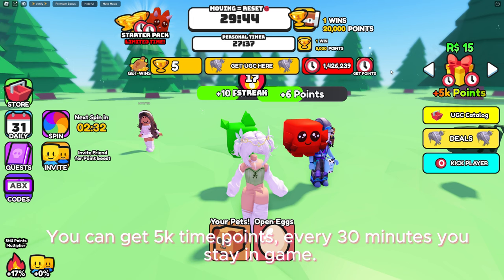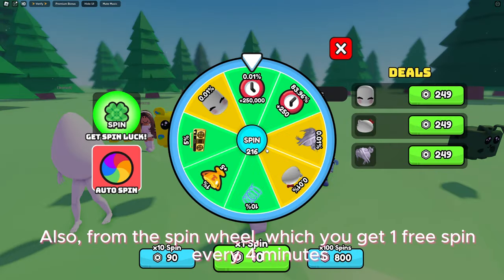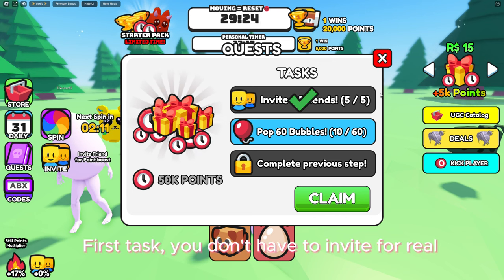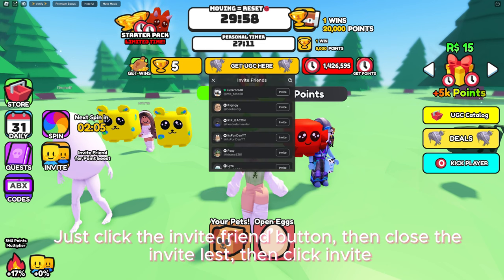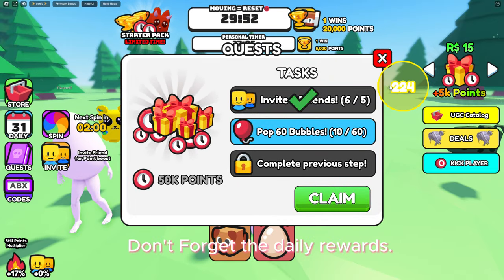You can get five thousand time points every 30 minutes you stay in game, also from the spin wheel which gives you one free spin every four minutes, and by completing quests you get 50,000 points. For the first task, you don't have to invite for real — just click the invite friend button, then close the invite list, then click invite and it will count. Don't forget the daily rewards.